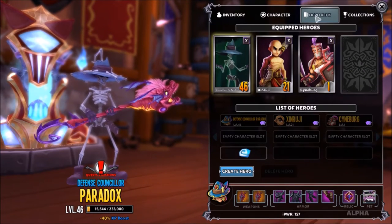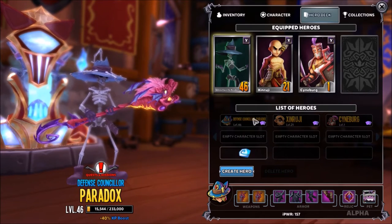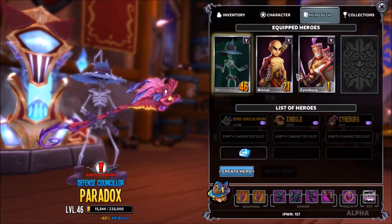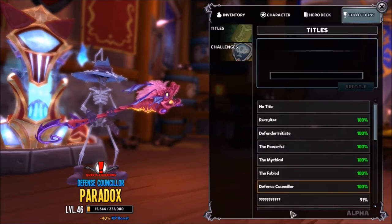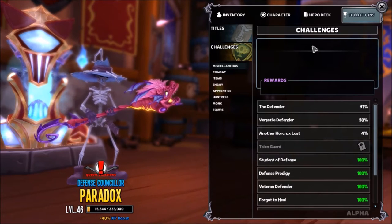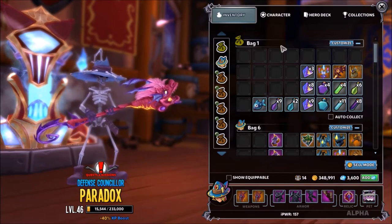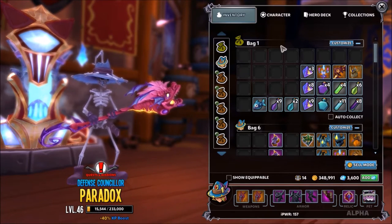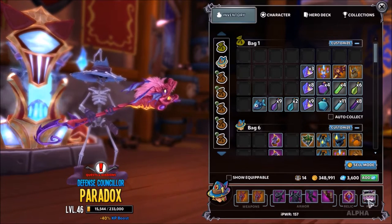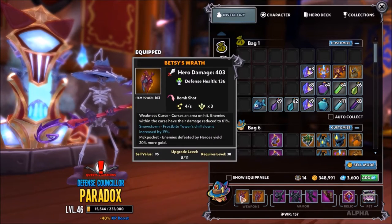The hero deck is where you're going to have all of your heroes, where you're going to create new heroes, where you're going to unlock slots — pretty self-explanatory. Collections is where there are titles and challenges — you get titles, you get gold. Pretty self-explanatory. In inventory, there are two major things I want to mention. The first is you have all of your equipment down here — you can look at the stats and change your equipment.